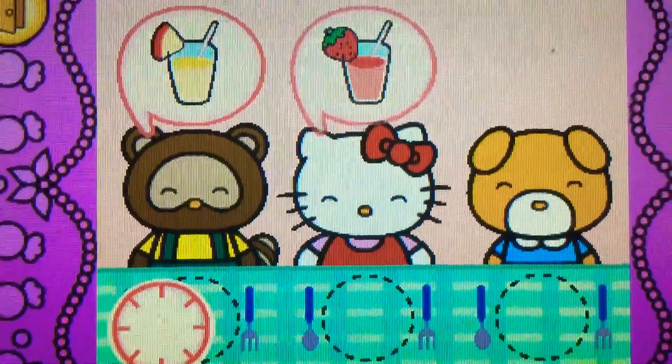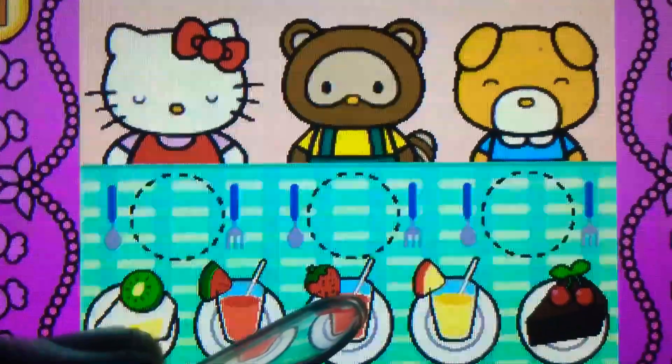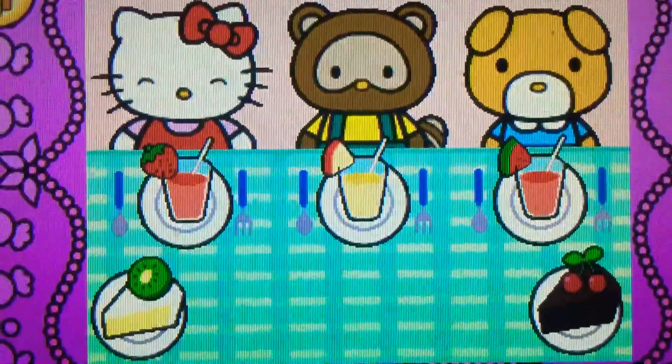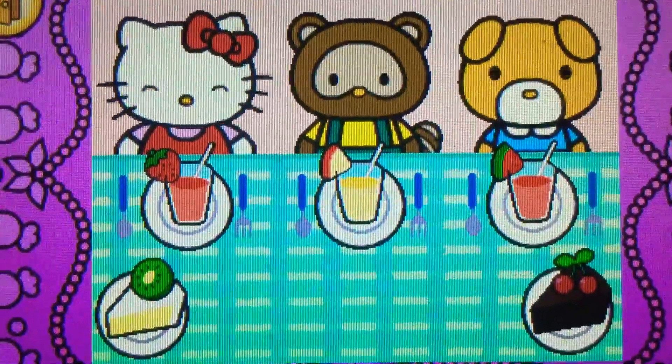Watch carefully. Remember what each guest wants before the time runs out. Drag the correct food or drink to each character. That's right! Yum! Hello Kitty and her friends think the food is so tasty. Hello Kitty is so happy to share the food with her friends.